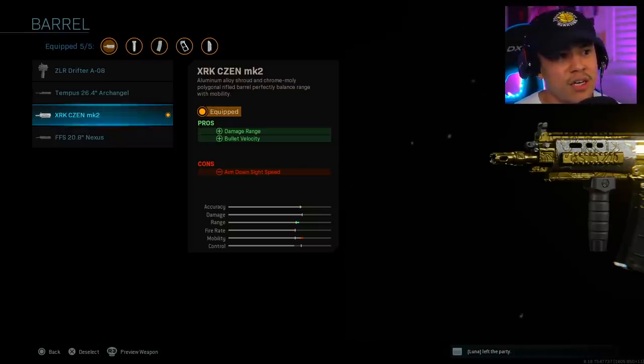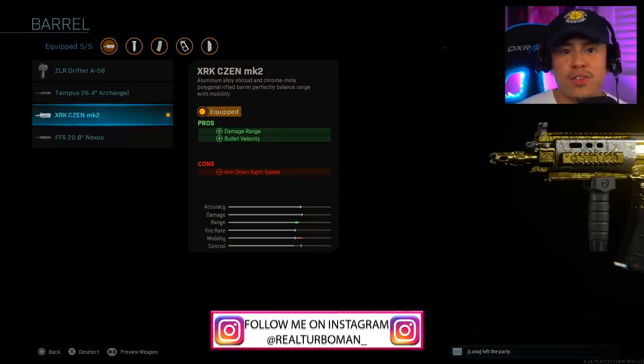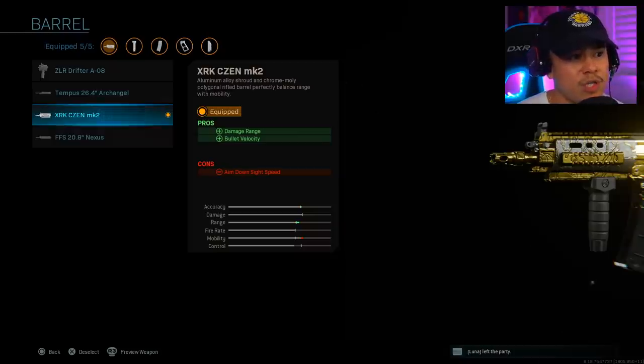The barrel we're going to be using is the XRK Season MK2. This is going to increase our damage range and bullet velocity. The damage range gets increased quite significantly — by 25% — so you'll be able to get into those mid-to-long range gunfights no problem and still melt your enemies. That's really the key feature of this class setup. There is a con of aim down sight speed, but it's very minimal.